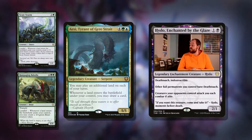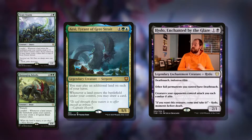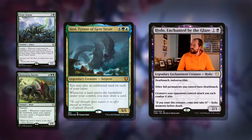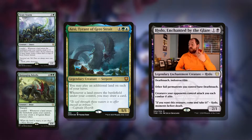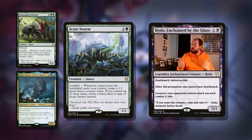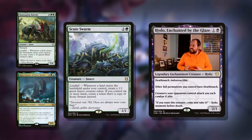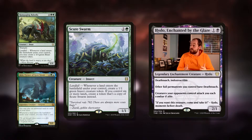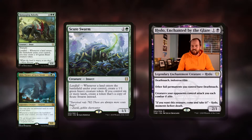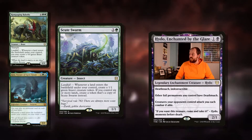Aesi, Tyrant of Gyre Straits — six mana for a 5/5. You may play an additional land on each of your turns. Whenever a land enters the battlefield under your control, you may draw a card. Absolutely fantastic — and it's when a land enters, you don't have to actually be playing the land, so this works with our commander's ability. Then, Scute Swarm — three mana, 1/1 with landfall. When a land enters the battlefield under your control, create a 1/1 green insect creature token. If you control six or more lands, create a token that's a copy of Scute Swarm. That can get out of hand ridiculously fast when we're dumping so many lands onto the field.